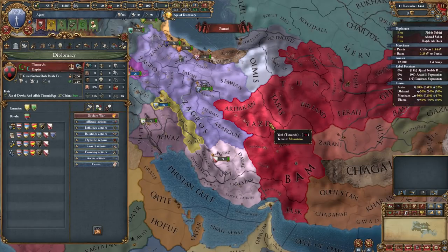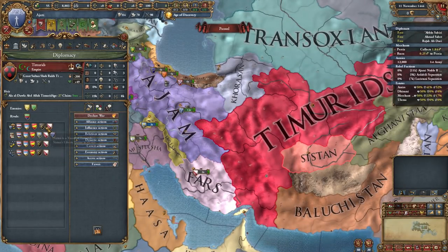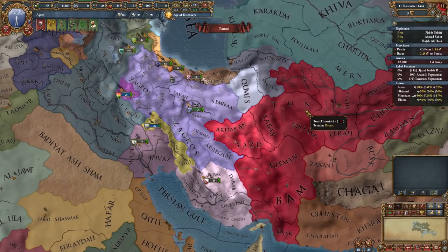Since Fars is a vassal under the Timurids, that means we only have to fight one war. Granted we do have to win the war, and it's somewhat difficult considering the Timurids still hold control over all of their subjects for now. I still think it's possible through the use of a ridiculous amount of debt, lots of mercenaries, and a little bit of suffering. So let's get started.